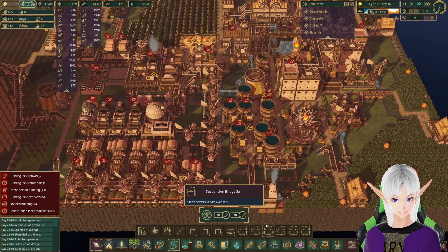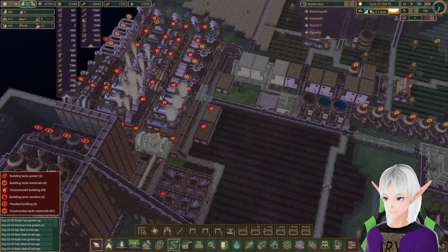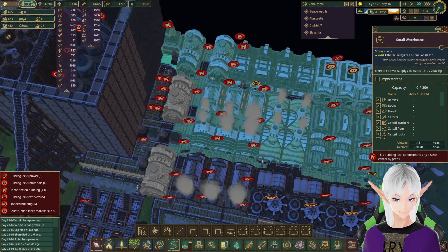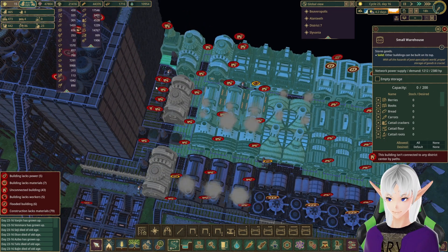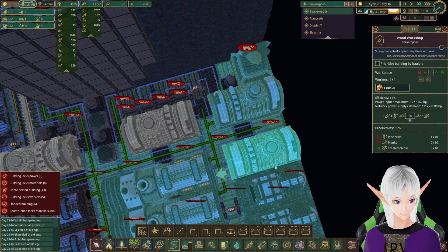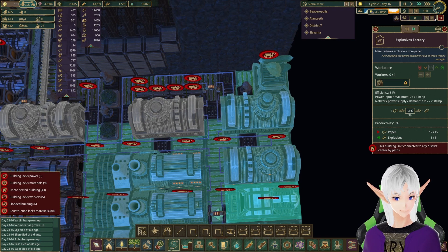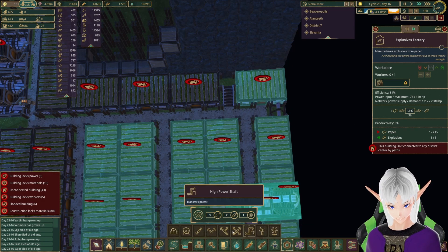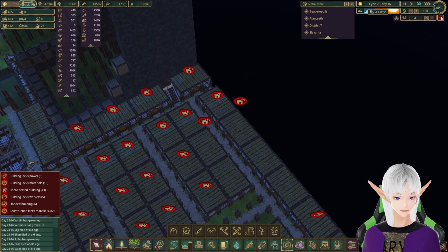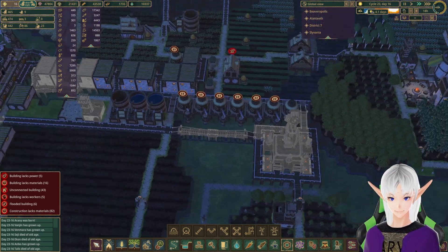That'll get even more of the map connected in — in fact all of that should be connected down into this, along with this, which should be connected to this, and this. There's a slight break in the line but I think I know how to fix that. Down there — we go, power under stairs again. So we've got power lines going in and that should connect us all up — all the districts should be connected at that point.